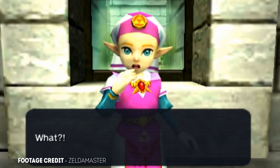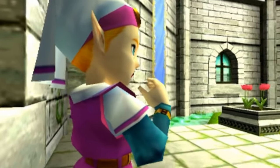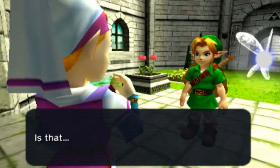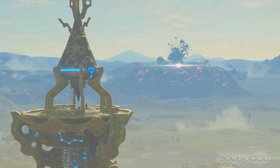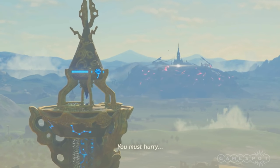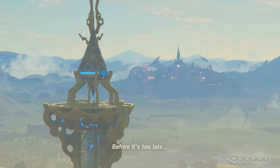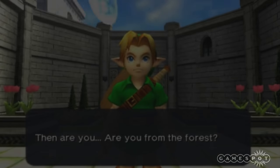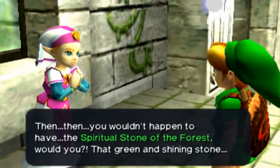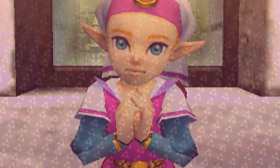Zelda's Lullaby. If you played Ocarina of Time as a kid like I did, this song will be absolutely ingrained into your memory. And while it's not as prevalent in Breath of the Wild, you can still hear it. In the same cutscene as last time, a few iconic notes play — while they're slow and broken, they're instantly recognisable as the famous theme from A Link to the Past. To check out my theory on what this means for the identity of the voice, click the card in the top right.